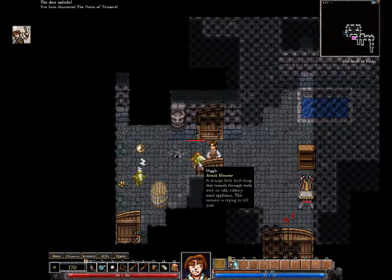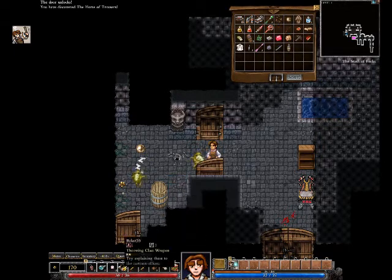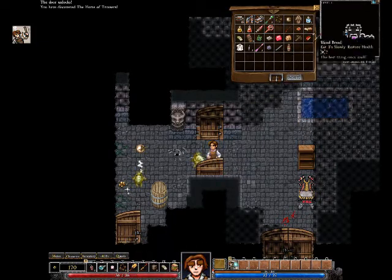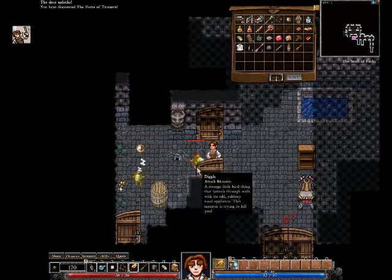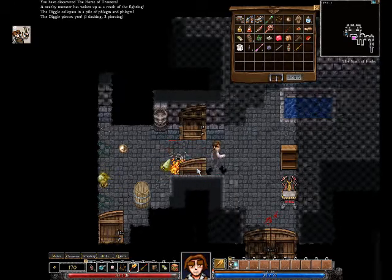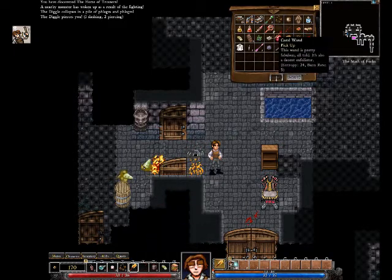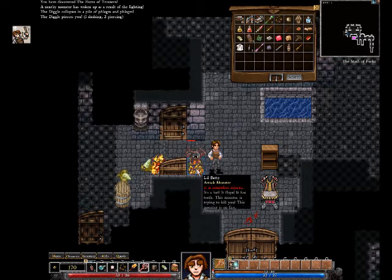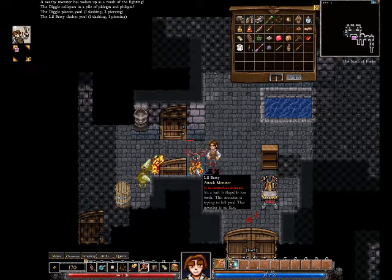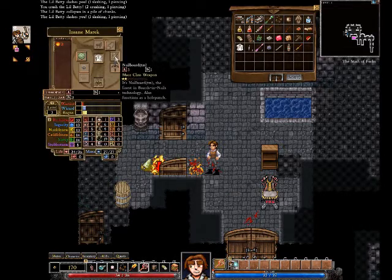A diggle! Fantastic opportunity to try the wands. Let's go for the Fiery Wand. I'm just worried that we are a bit close to the diggle, but we shall see. Here goes nothing. Well, that worked well. And let's try the Coral Wand. A batty bat. Didn't work quite as well.